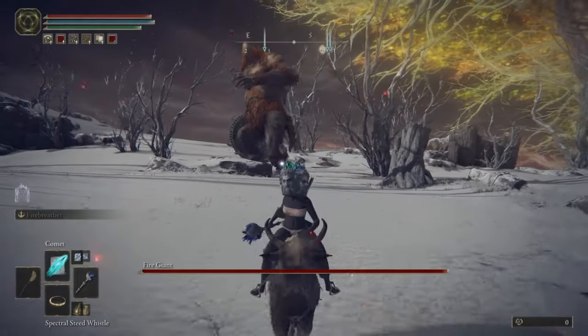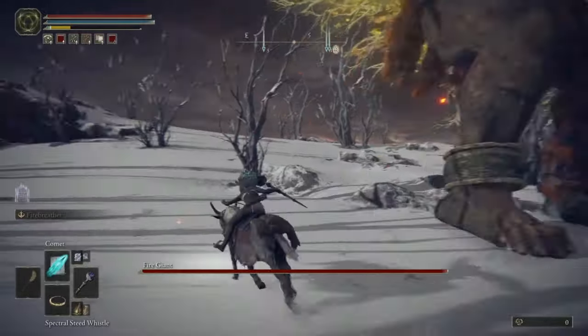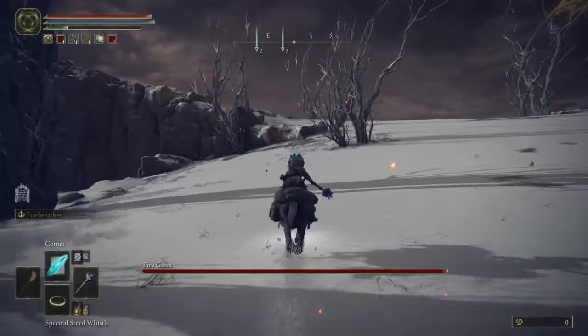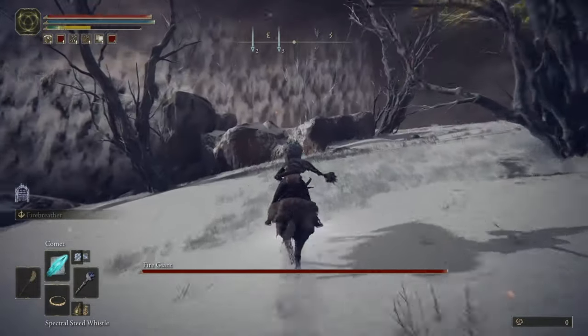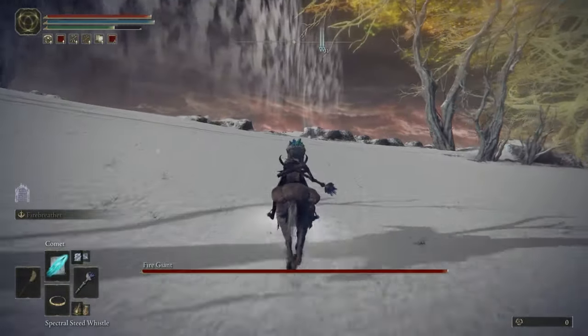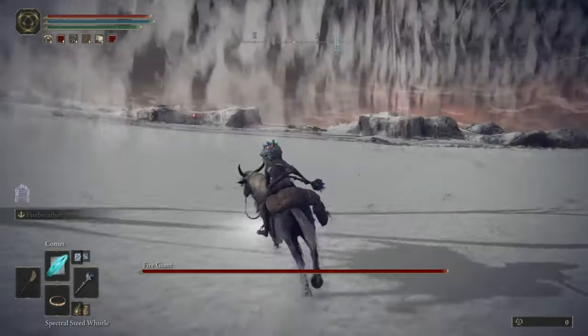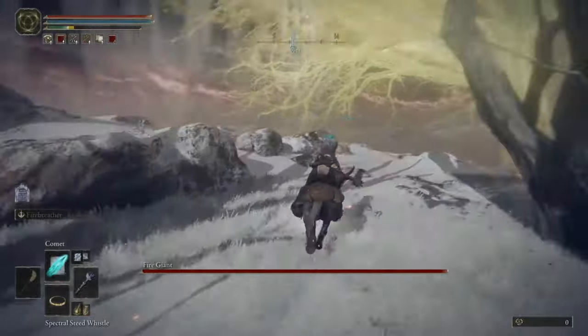First thing you want to do is run in here and bait his little avalanche move, and you're just going to run away from it. Keep your distance. Then bait his big toilet seat slam. After you bait that, you're going to run around him up to the top of the arena near the fog. Go to the very tippy top where you would want to go if there was no boss fog — go up into the top right corner, like near the cliff edge. Ride your horse up here.